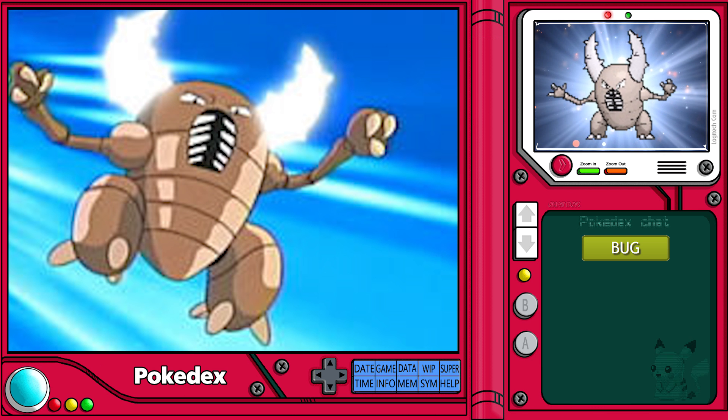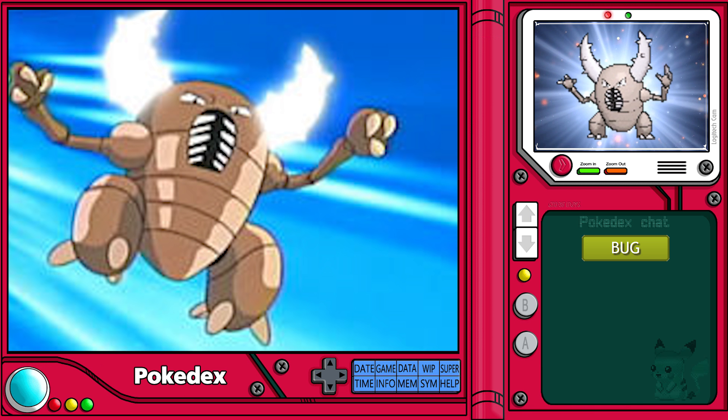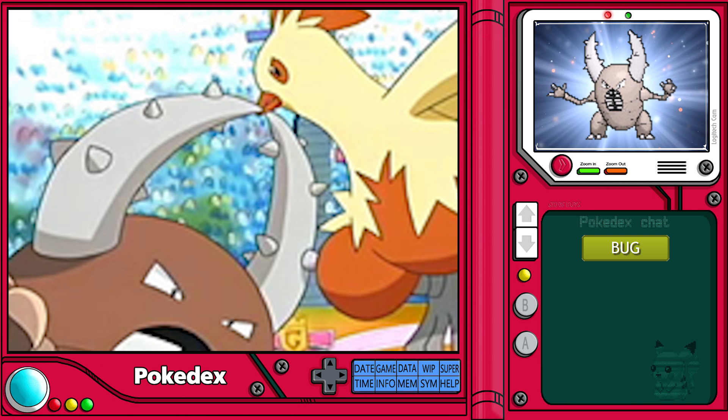As an attack-based Pokémon, Pinsir has access to a variety of heavy-hitting moves such as X-Scissor, Submission, Thrash, and Superpower, although most of these will require dedicated training to achieve.